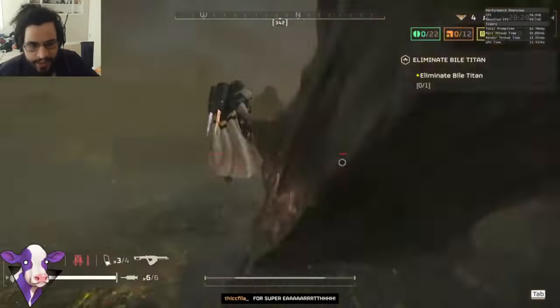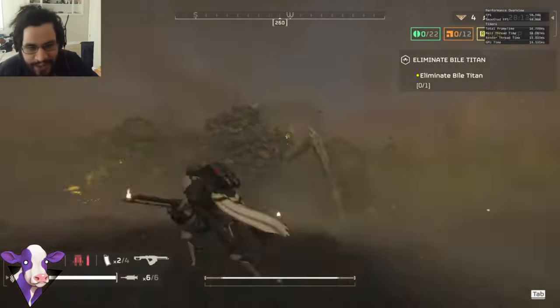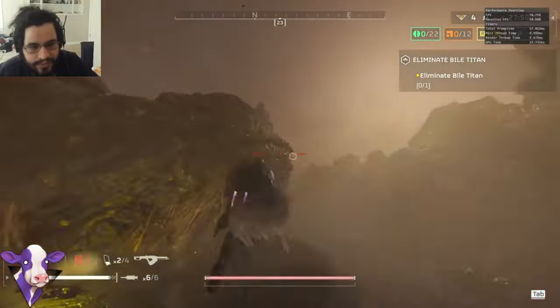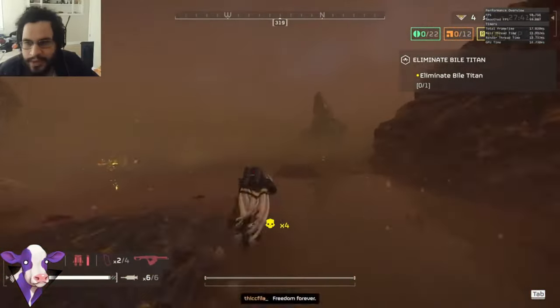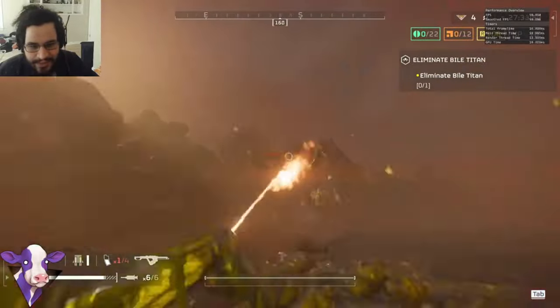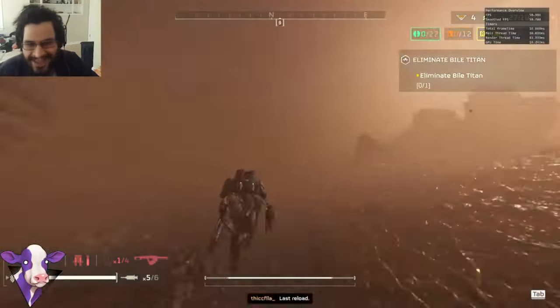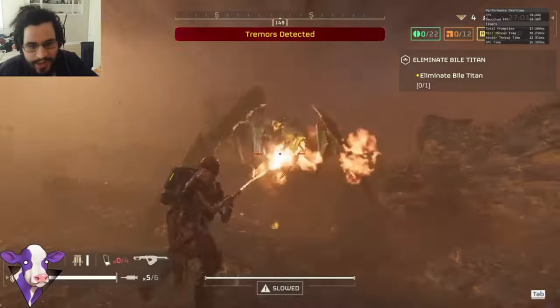One thing you need to know is that at the current moment, this gun can't kill bile titans on its own. It can shoot out the bile titan's stomach and the squishy sack on the neck, but that's about all it will do. Yesterday on stream, I unloaded almost all the flamethrower ammo into one, and with the way this gun was killing chargers I was pretty sure it could kill a bile titan too — but as far as I can tell, it just can't.